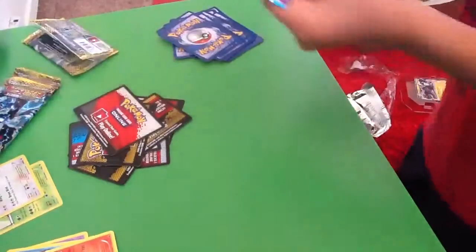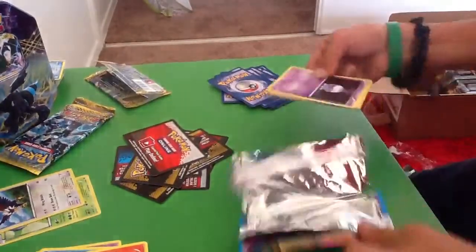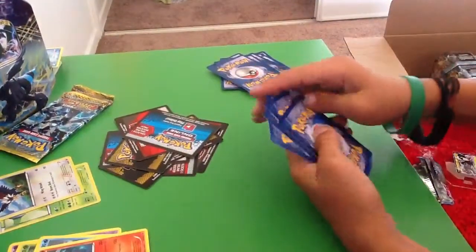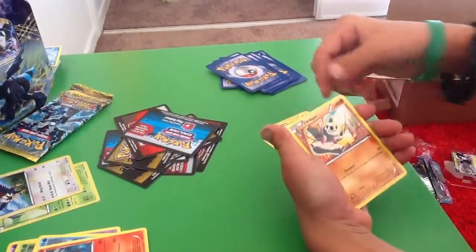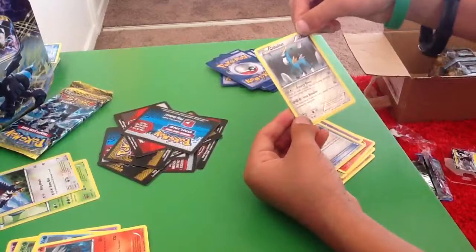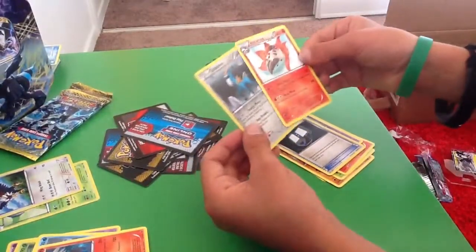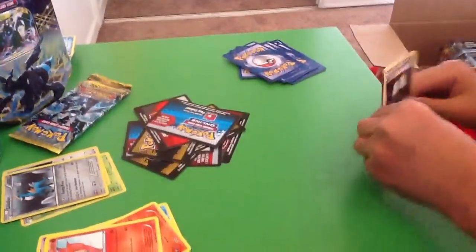Emerging Powers is doing great. Now Noble Victories. Terrakion Full Art, hopefully! We have Litwick, Tynamo, Timburr, Karrablast, Pansear, Audino, Lampent, Catcher... wow! Cobalion, Cobalion Reverse — that's usually a holo — and a Volcarona. That's two really nice rares!